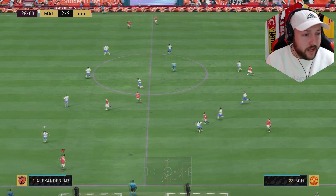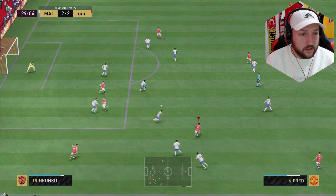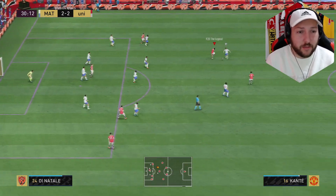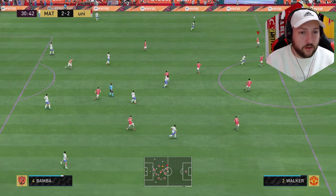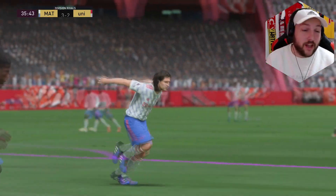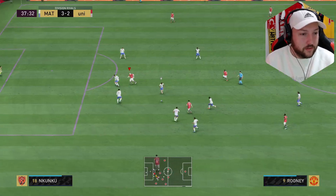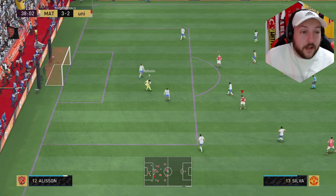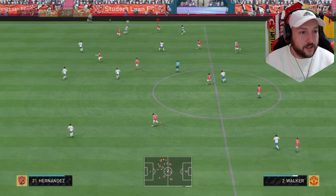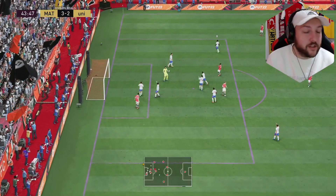He's so good at linking up and finishing — his first touch is phenomenal. We use Rooney for a dummy run there to get the space. Look at that left stick dribbling — he turned so quickly to get past Varane. If I got the shot off quicker I probably would have scored. That's down to his height and agility. The opponent is green timing every single shot — Crespo is giving us a lot of problems. Unfortunately he doesn't have a finesse shot trait which has cost us.